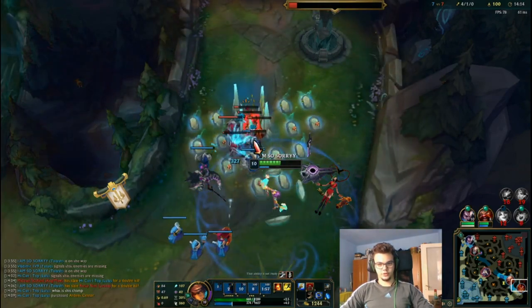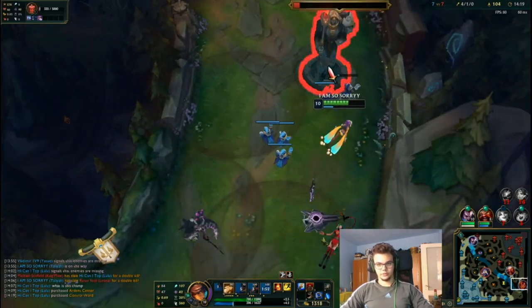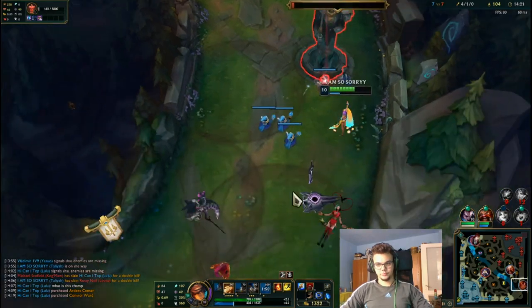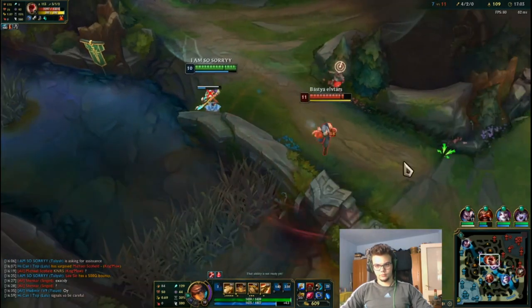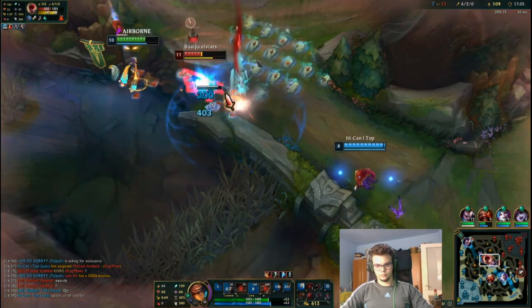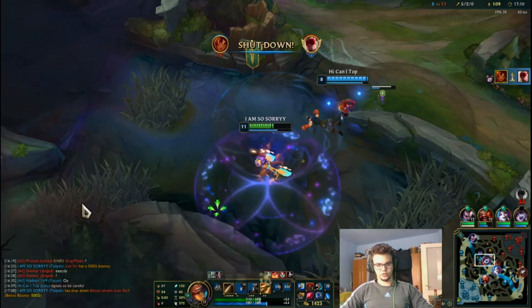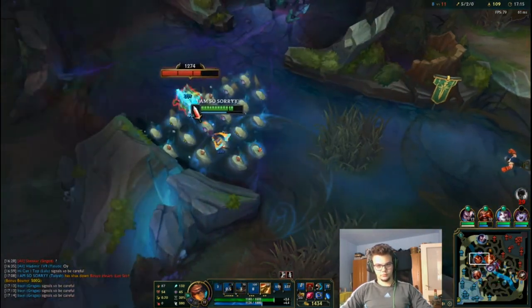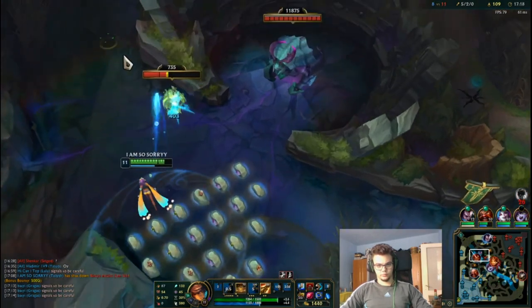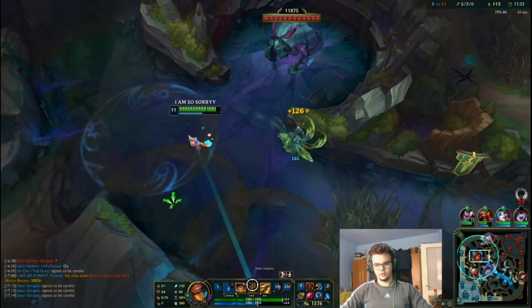I'm just going to hit the combo here and get it. Gragas is spotted. That's a question mark right there — that's the problem with Lissin players: they get very greedy at certain points and then give a huge shutdown to someone.